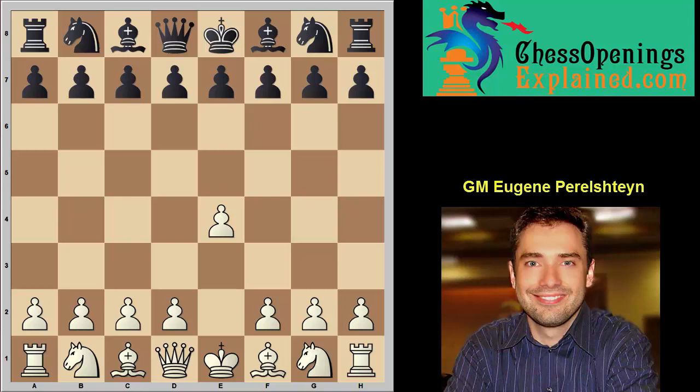The Grand Prix attack is the opening that I recommend to everyone against the Sicilian defense. This specific game went Knight C3, D6. Sometimes I've seen G6, Knight C6 — they usually may transpose to the same type of position as D6. Another thing: E6 and A6 would result in a totally different plan for white, so you should definitely go to ChessOpeningsExplained.com to look at how we handle that other plan in the Sicilian.